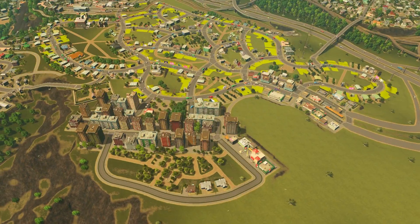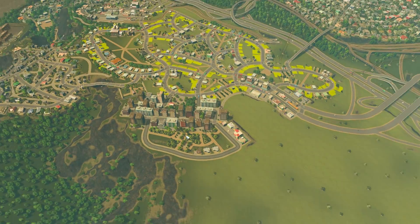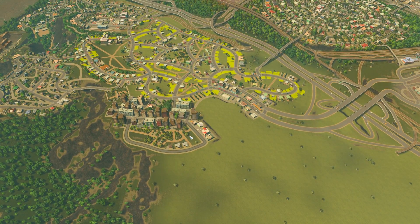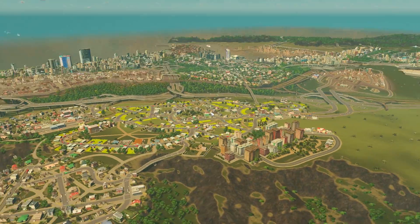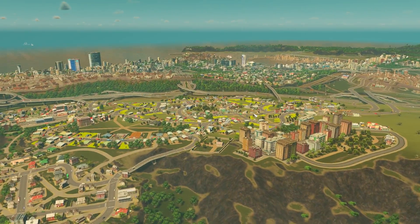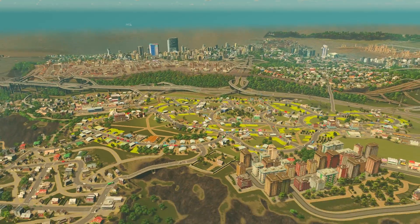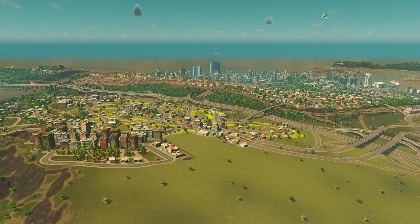I know in the last episode I promised we were going to work on Farmville today and add some housing and a cargo depot. But things came up, so we have to deal with them. And that is the new DLC called Match Day from Paradox. There is a free DLC out there for anyone who owns the game. And if you don't by now, come on — pick this game up. It's amazing.